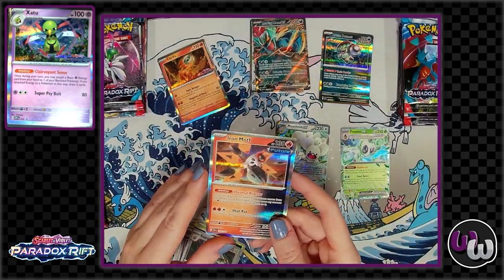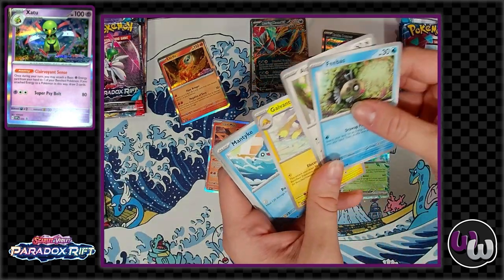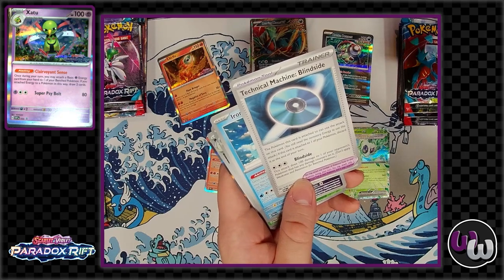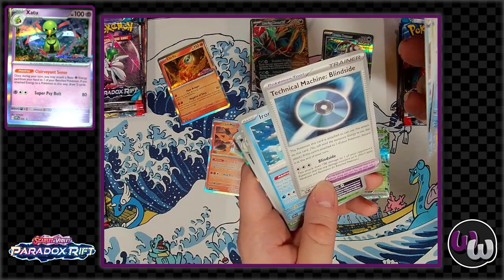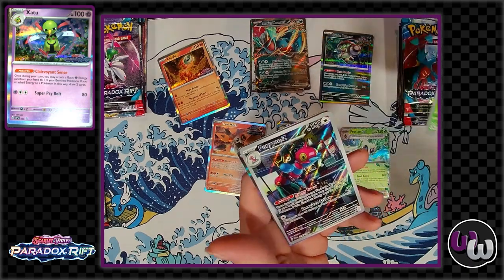Iron Moth — I had it in one of my decks but never really got a use for it. When you switch it into the active spot, you can move as many fire energies from your other Pokémon to it. And 'Blindside' — that attack does 100 damage to one of your opponent's Pokémon that has any damage counters on it. I evolved my Arboliva, which has an ability where you can't attack it if you evolved it that turn.